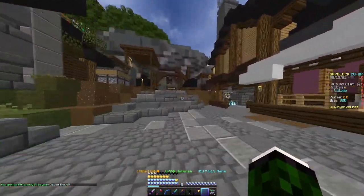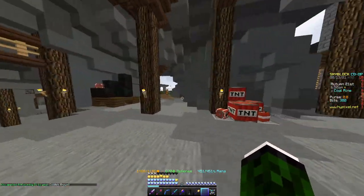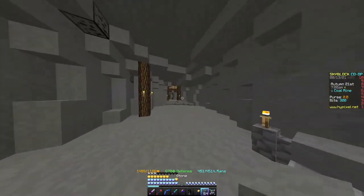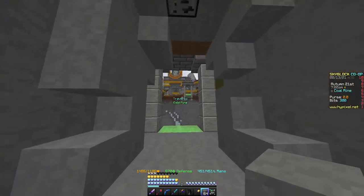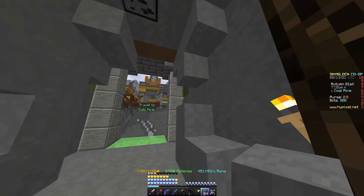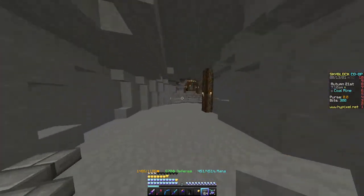If you want easy levels, you can come into the mines here. There's some coal you can mine, and if you go up here there is the gold mine as well. Go into there and mine a bunch of gold and all that — you can also sell that gold for more profit, because everyone wants money in this.